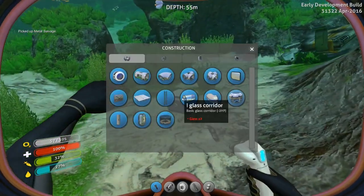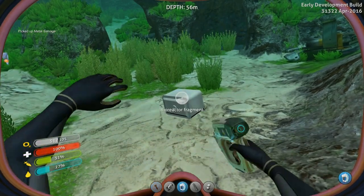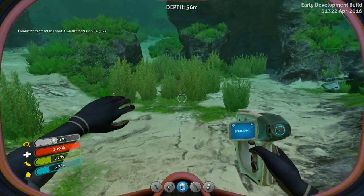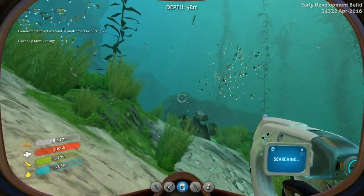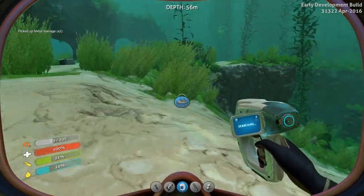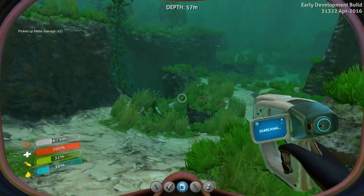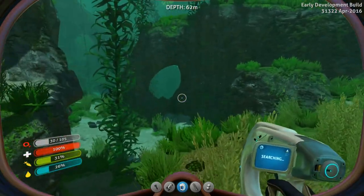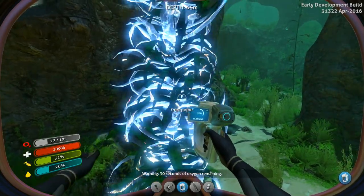Let's pick this up - scan this. That's not my scanner. There we go. Bioreactor - that sounds nice. I'm going to grab some of this metal salvage here. How are we doing on inventory space? We got room for more. Keep going. Caution - I haven't scanned that yet.